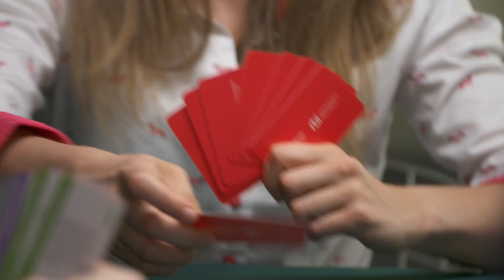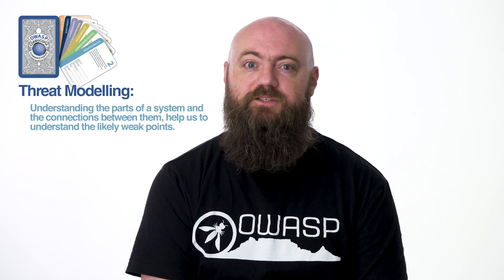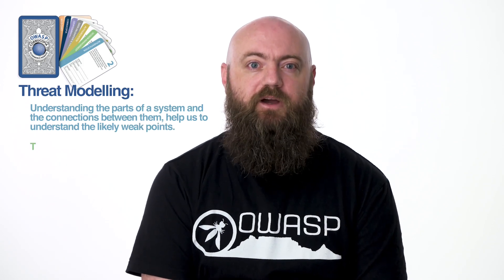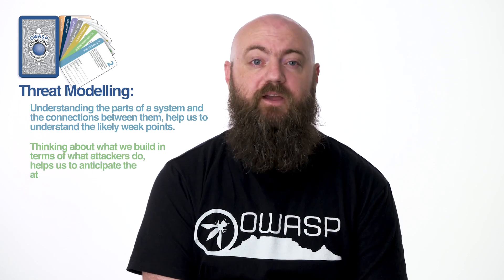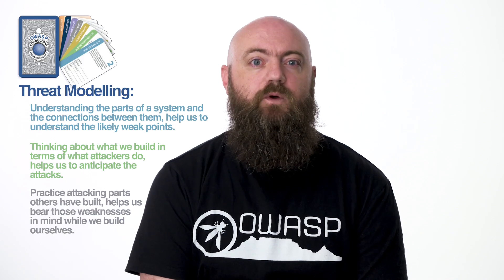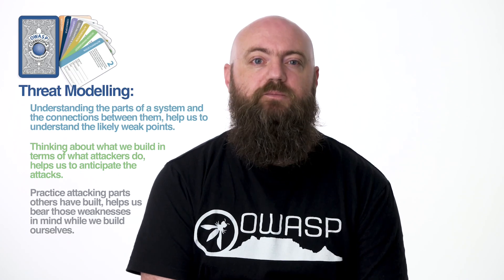I'd like to introduce the card game OWASP Cornucopia. It's a card game we play to understand threat modeling. Threat modeling is a way for us to identify security weaknesses in our applications. Once the risks are identified, we can then put measures in place to prevent or mitigate the effects of them happening in a real-life situation. We're basically trying to help developers understand what hackers are thinking and how they can potentially attack the systems we're trying to protect.